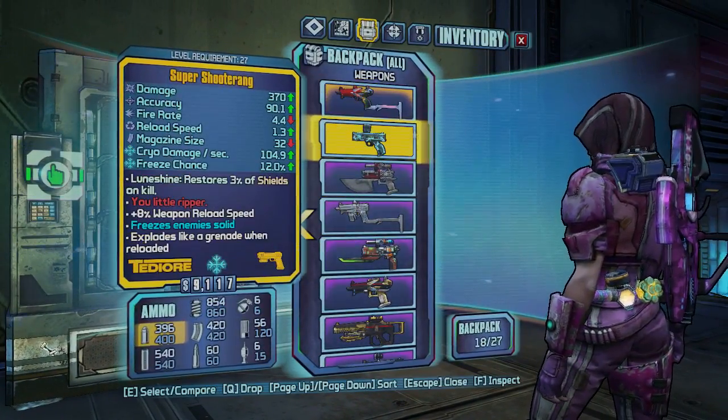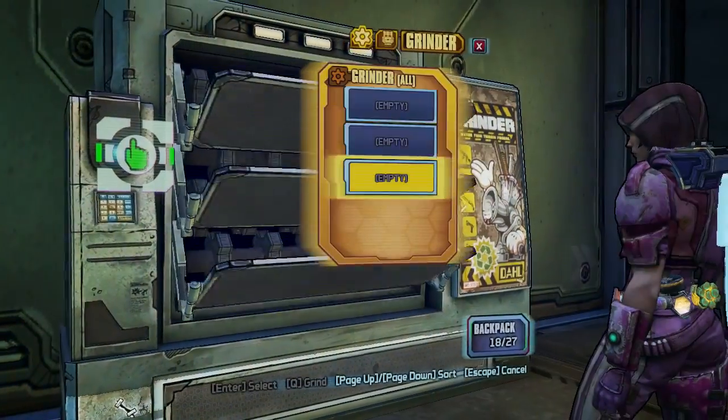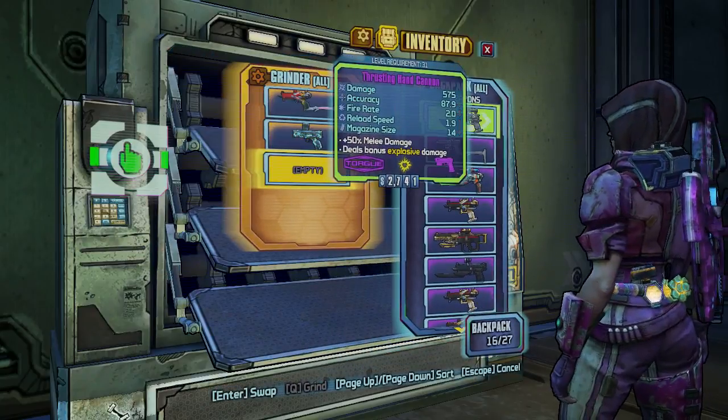So, say I want to put in this gun, this gun, and a pistol. Open it up, put the gun in, gun in, and a pistol.